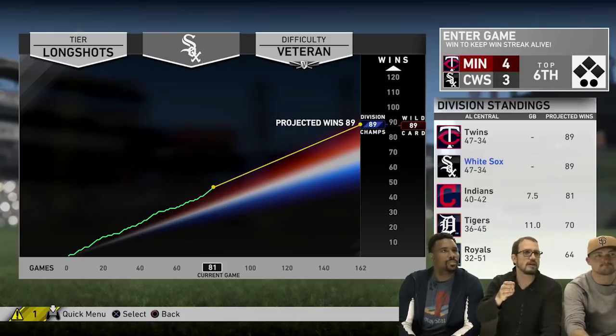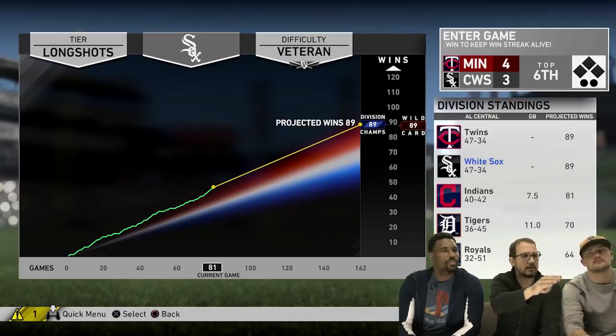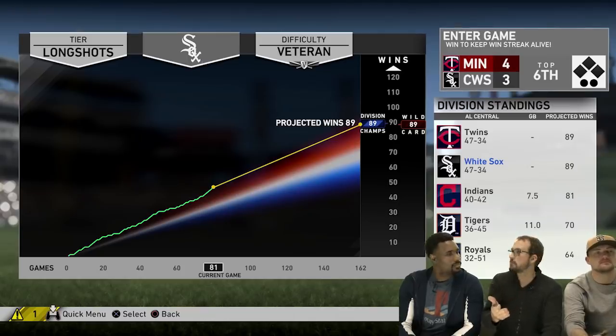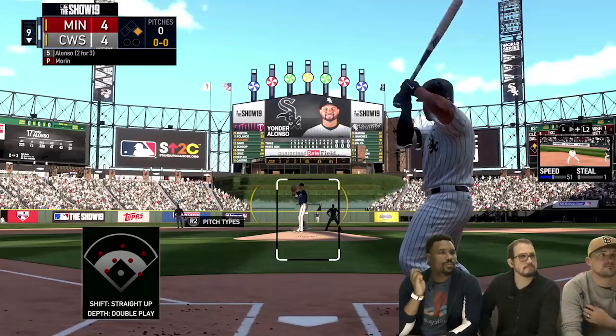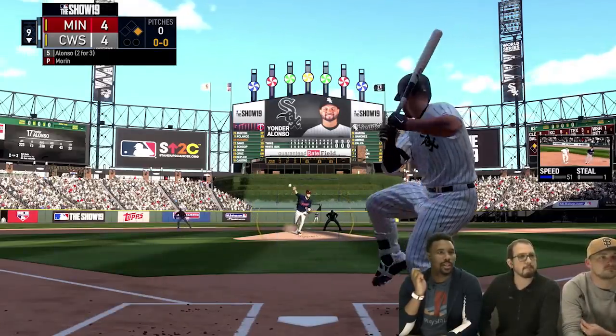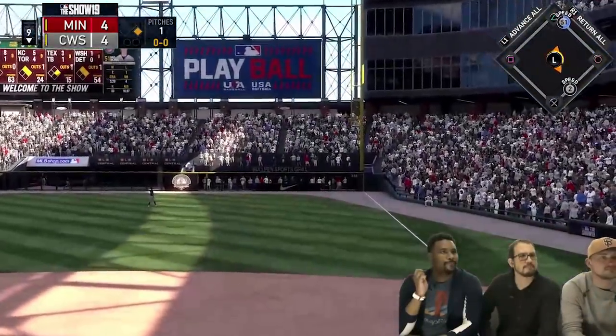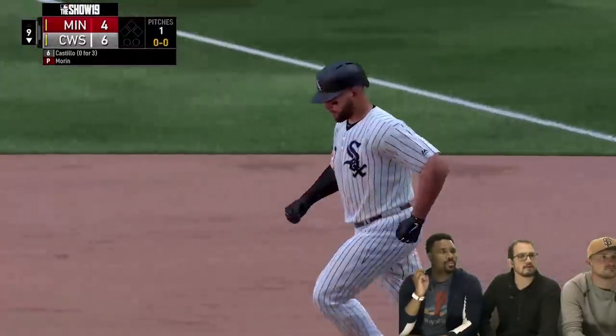Skipping ahead a few more days, you can see from the spike in the green that they swept the Red Sox and gained momentum, now tied for the division lead. The next episode triggered is against the Minnesota Twins, who they're tied with for the division. Trailing in that game, the episode is essentially 'keep the win streak alive.' They tie it up in the bottom of the ninth and walk off the Twins to not only win the game but take the division lead.